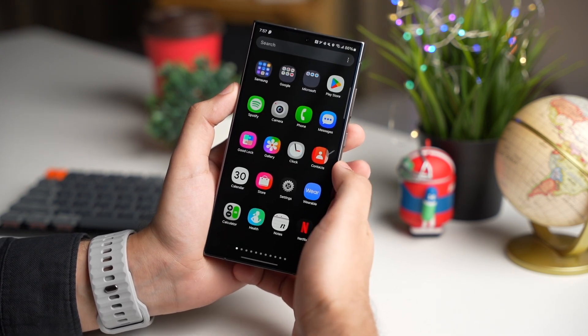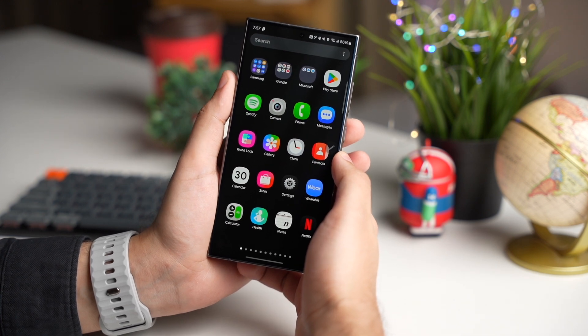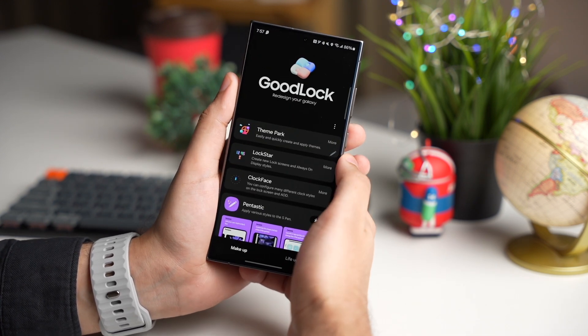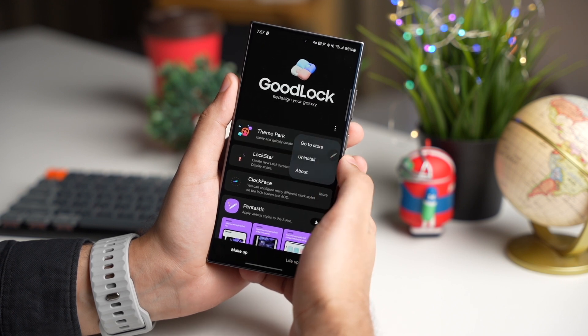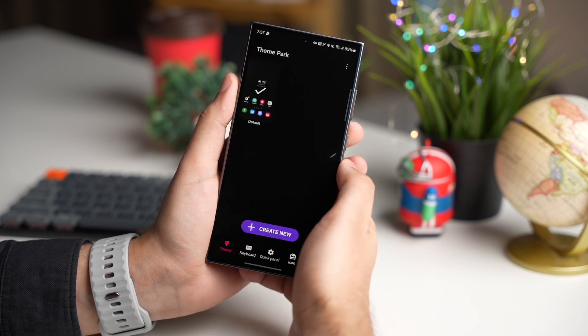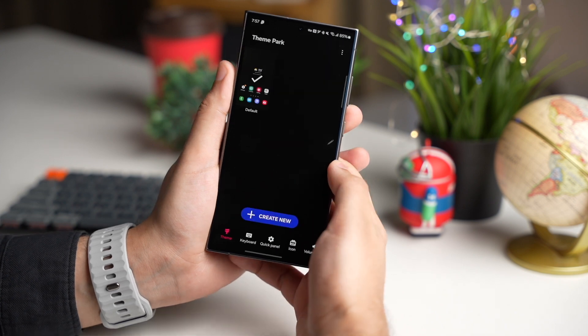For that, simply check out the video mentioned in the description. Once Good Lock is installed, open this app and search for Theme Park. Once you install Theme Park, you will see this interface.